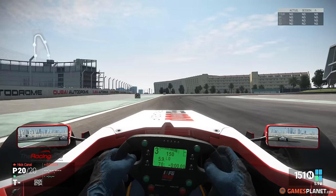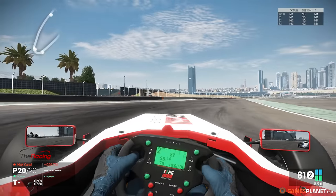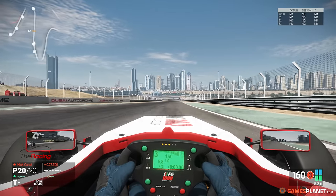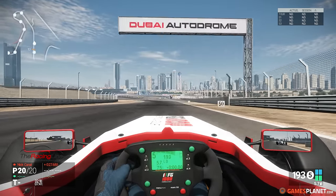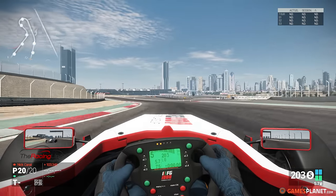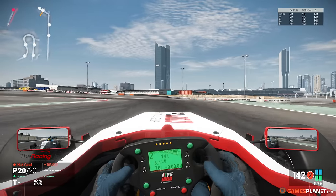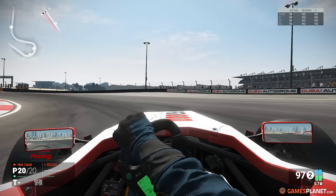On va entamer le deuxième secteur. Les voitures glissent pas mal. Je vais faire un petit peu de setup aussi, mais tout ça je le fais bien sûr en off. En séance d'essais libres, vous allez voir un petit peu à quoi ressemble ce tracé de Dubaï, qui est plutôt sympathique avec vraiment les buildings au fond. Et derrière nous, ça bastonne pas mal.